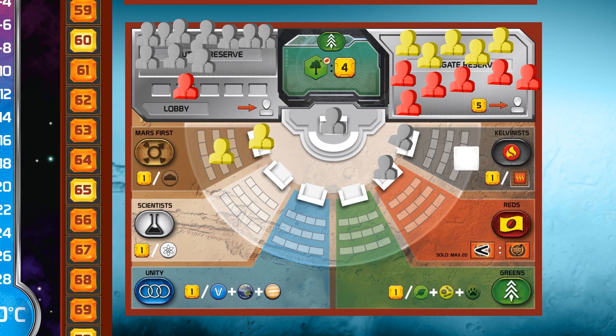The second action you can choose is to pay 5 megacredits to place one of your delegates from the delegate's reserve into one of the parties. It doesn't have to be the same party — it can be any party. As you can see, the Mars first party now has most delegates, so the dominance marker is moved there. Red player may do the same thing, placing one delegate for free from the lobby into the Kelvinist party.